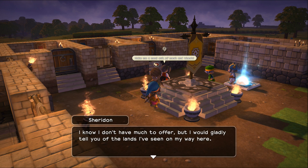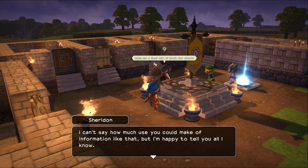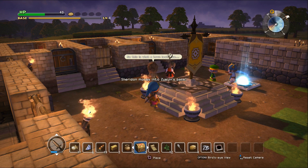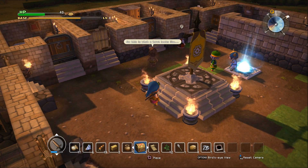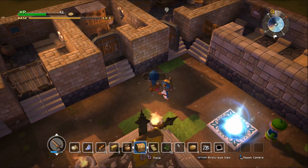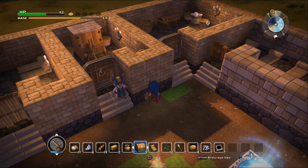I know I don't have much to offer, but I would gladly tell you of the lands I've seen on my way here. If it's alright with you, I'll settle in straight away. Alright, Sheridan moves into the base — very cool. I guess he's going to get his outfit on. It seems like he's just cheering for the armoire right now. There he is — pow! He's a citizen now. Check him out, he cleans up nicely, doesn't he? I don't know what he'll do, but I imagine he'll start making stuff.